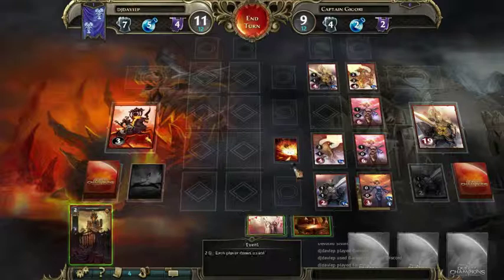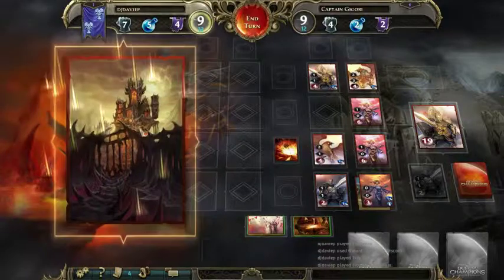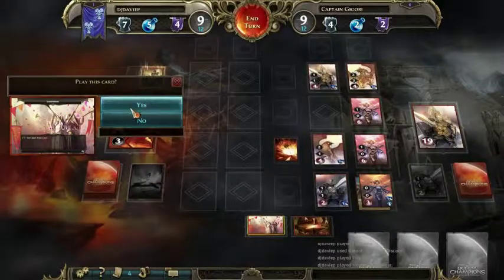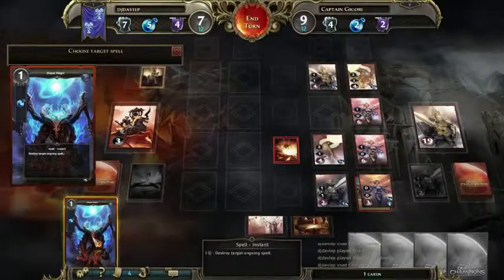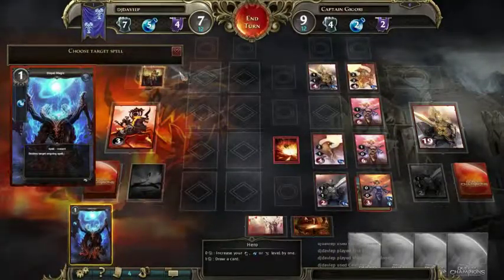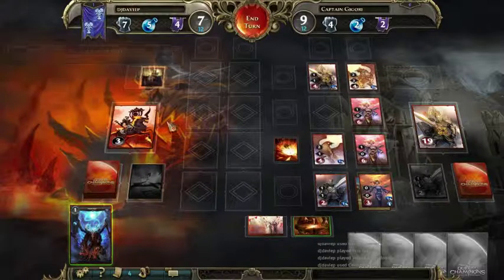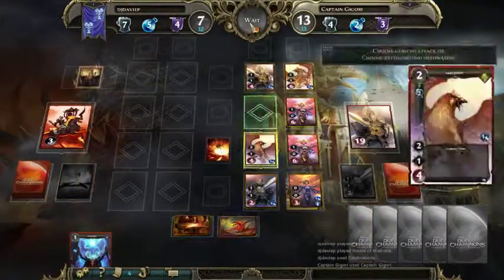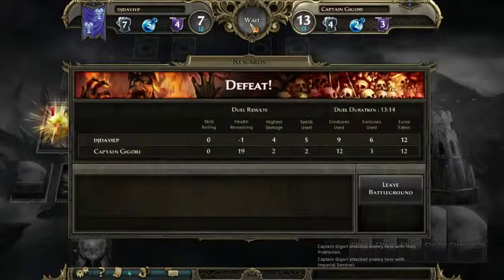Might as well use the cards I've got. Because you get enchantments and stuff — so if anything happens it does like an after effect. Might as well play this card as well. What target spell? There's no target spells. Cancel that. I'm going to die. GG — he's just going to put some out there and kill me. That's the end of the game.